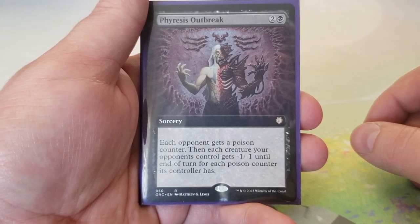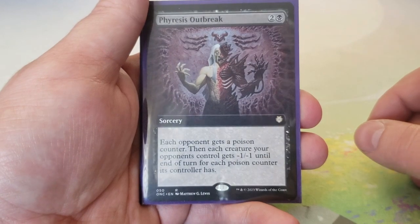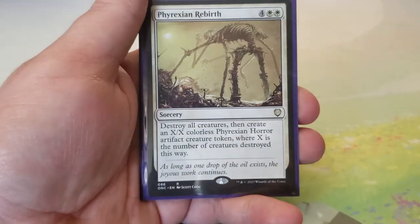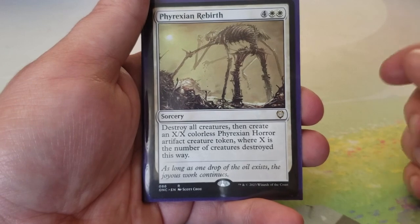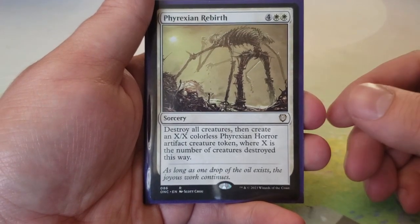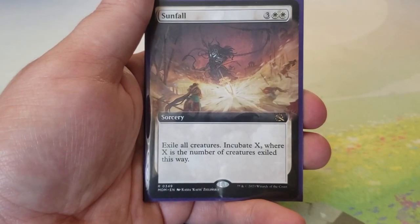Outbreak — two and a black: each opponent gets a poison counter, then each creature they control gets minus one/minus one until end of turn for each poison counter on its controller. This could be a board wipe. Phyrexian Rebirth — four and two white: destroy all creatures, then create an X/X colorless Phyrexian Horror artifact creature token where X is the number of creatures destroyed. Just good.